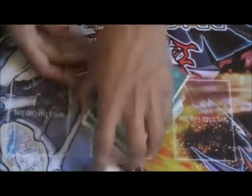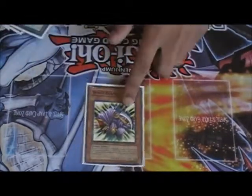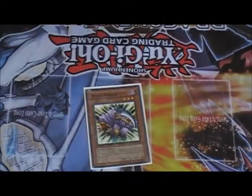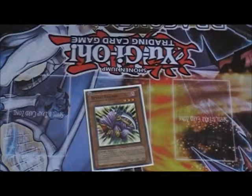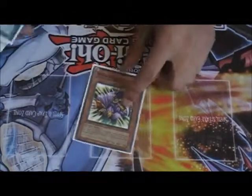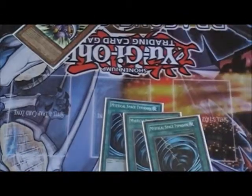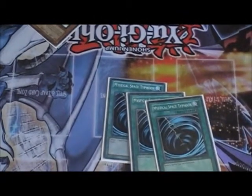For my side deck — a ton of cards, fifteen cards actually. Spirit Reaper because if I'm going against some crazy deck where they make Shock Master first turn, well, Spirit Reaper is a continuous effect so I don't care. Three MST because game two you always want to put this in, and they're always going to side D-Fissures — well, not D-Fissures so much now, but it's still really good to put it in. You don't know what kinds of sides they might have; they might just put in Ghost in Match or something.